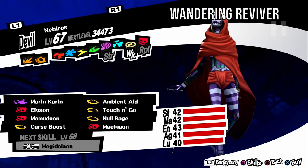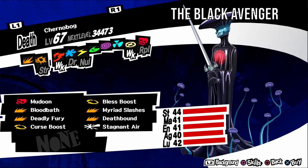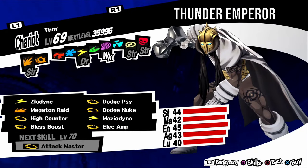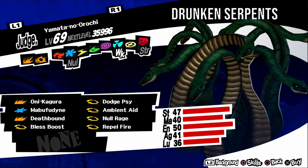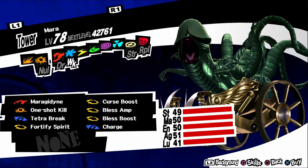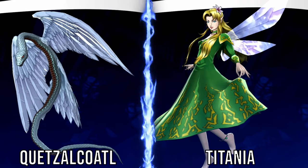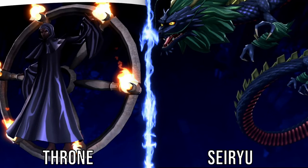Nebiros, aka Wandering Reviver, is weak to bless. It has an upbeat personality, so negotiate with funny answers. For a fusion, fuse a King Frost and a Rajanaga. Chernobog, aka The Black Avenger, is weak to fire and bless. It has a gloomy personality, so negotiate with vague answers. For a fusion, fuse a Nebiros and a Valkyrie. Thor, aka Thunder Emperor, is weak to psychic. It has an irritable personality, so negotiate with serious answers. For a fusion, fuse a Siryu and a Rangda. Yamata no Orochi, aka Drunken Serpents, is weak to nuke. It has a gloomy personality, so negotiate with vague answers. For a fusion, fuse a Daisoujou and a Jatayu. Belial, aka Missionary of Depravity, has no weaknesses. It has a gloomy personality, so negotiate with vague answers. For a fusion, fuse a Siegfried and a Skadi. Mara, aka Throbbing King of Desire, has an irritable personality, so negotiate with serious answers. It can also be found in Qliphoth World. For a fusion, fuse a Quetzalcoatl and a Titania. Baal, aka Reviled Dictator, has no weaknesses. It has an upbeat personality, so negotiate with funny answers. For a fusion, fuse a Throne and a Siryu.